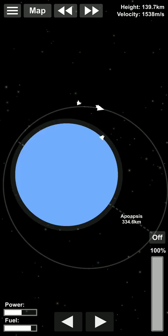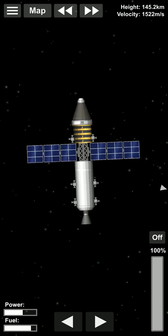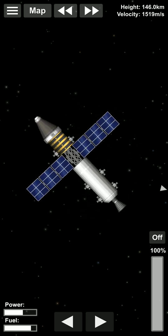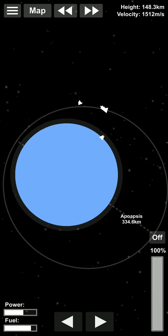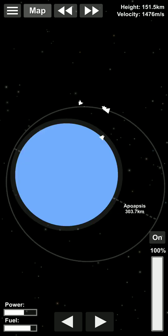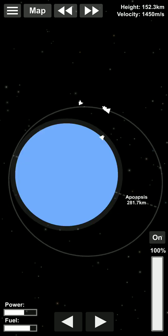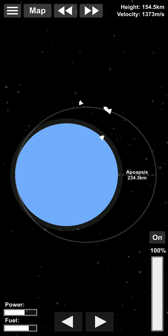Now we start the landing procedure, guys. For that we have to turn our rocket 180 degrees and fire the engine so that our orbit decreases and our speed gets lower.